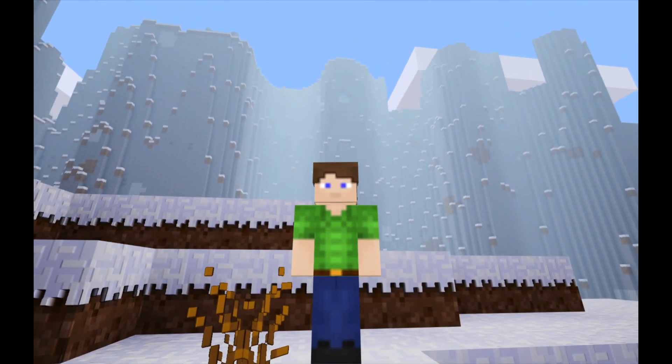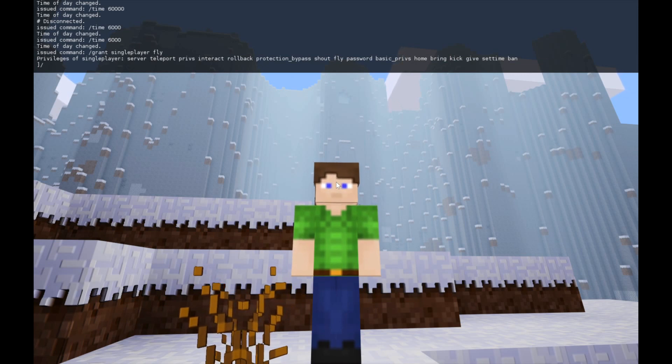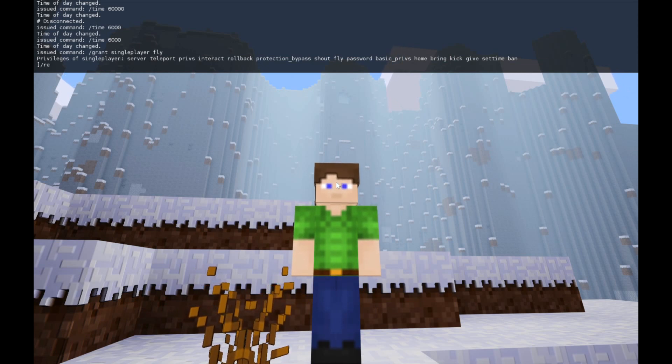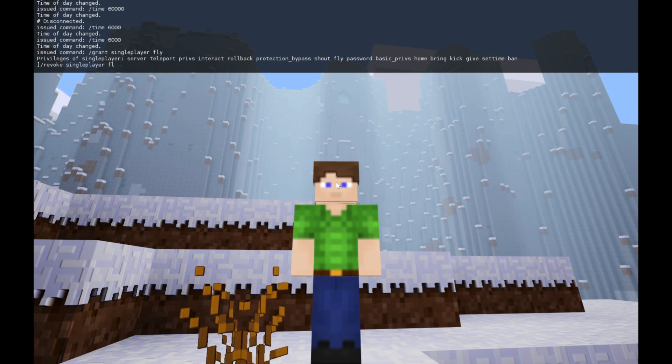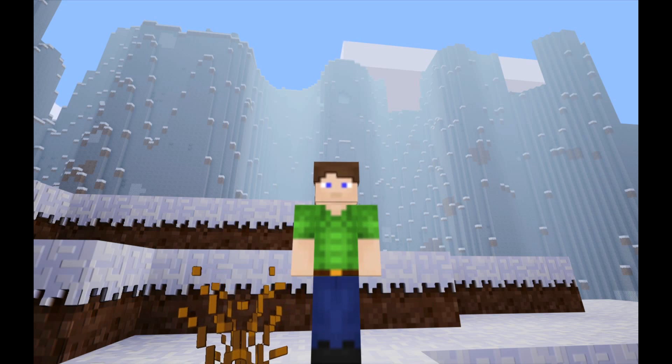Now to revoke it, open up the command again with either forward slash or F10. Then you want to type revoke, single, player, fly, and press enter and you can no longer fly. When you go to press K, it'll tell you no fly privilege as well. Thanks for watching.